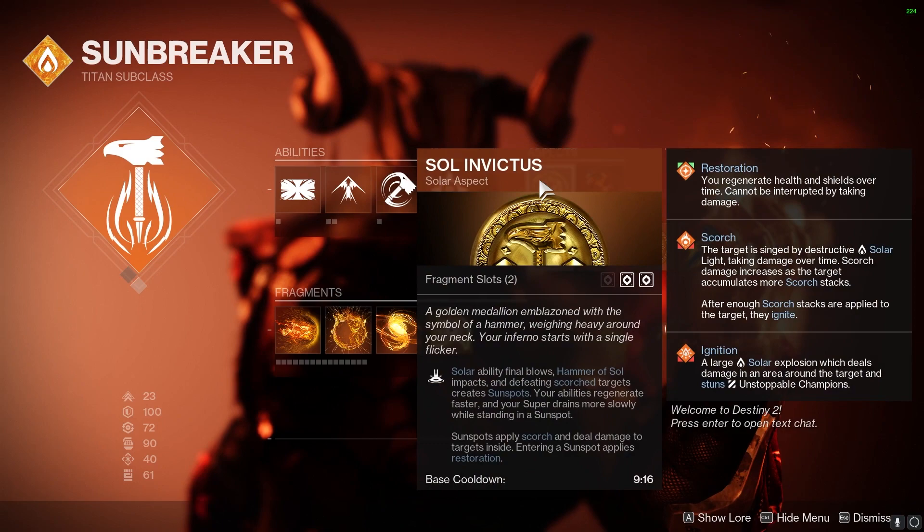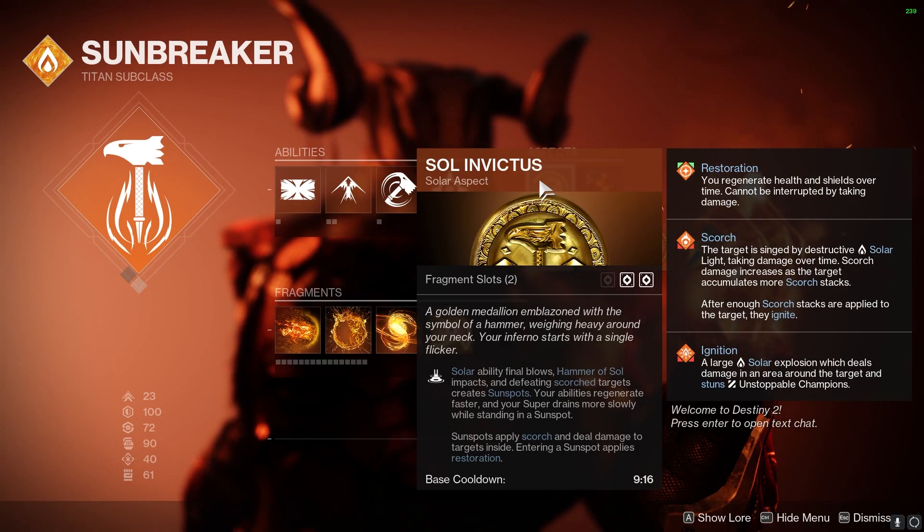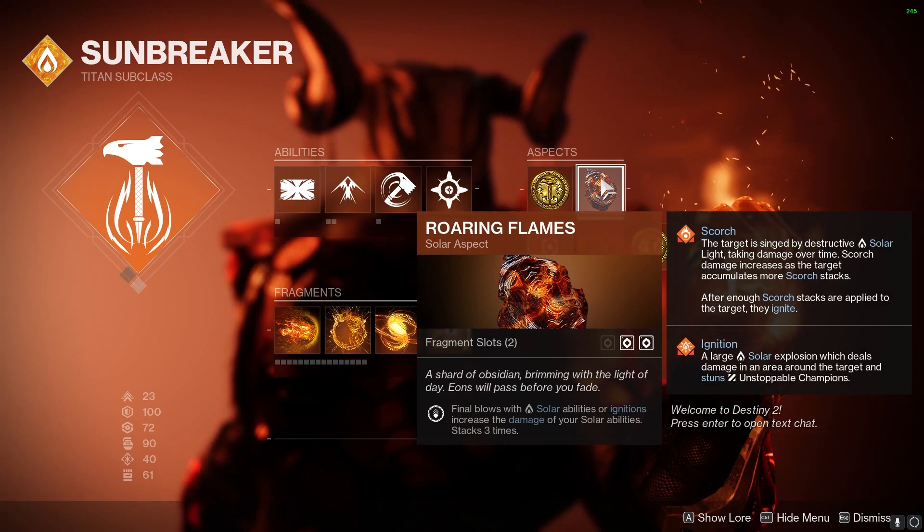Moving on to the aspects: Solar Ability Final Blows create sunspots, your abilities regenerate faster, and your super drains more slowly while standing in a sunspot. Roar of Flames — Final Blows with Solar Abilities or Ignitions increase your damage of Solar Abilities, stacking three times.